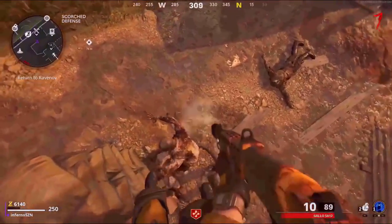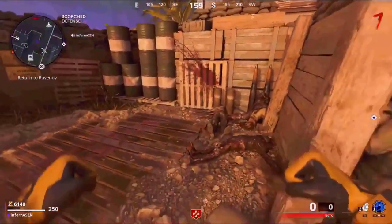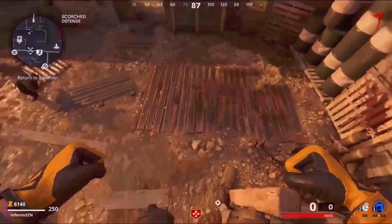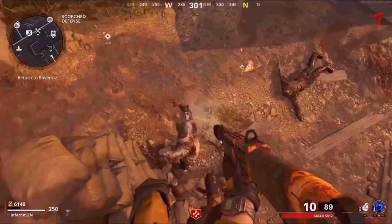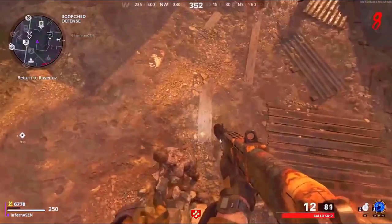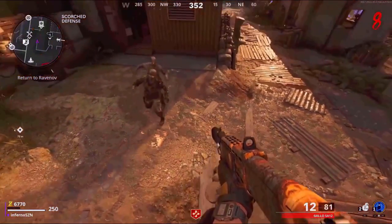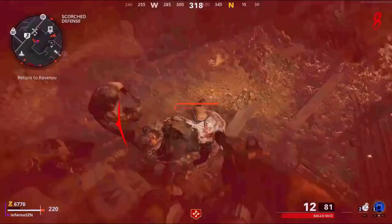Now the next glitch is a pilot glitch. Make your way to the Scorched Defense. You want to walk exactly where I do, then jump and mantle on this invisible barrier. If done correctly, your feet will be floating and all the zombies will pile up right below you. This glitch is pretty hard to get into, so it might take a few tries, but it does work really well. This glitch is really good for weapon camos and weapon XP, just because all the zombies pile up right below you, so you can get easy critical kills and lots of weapon XP.